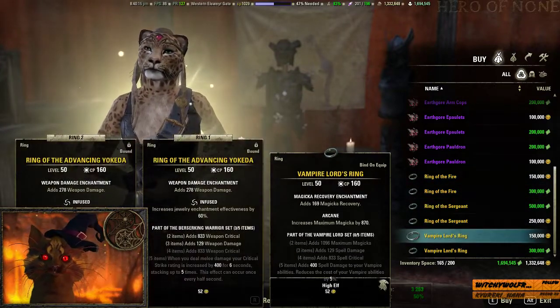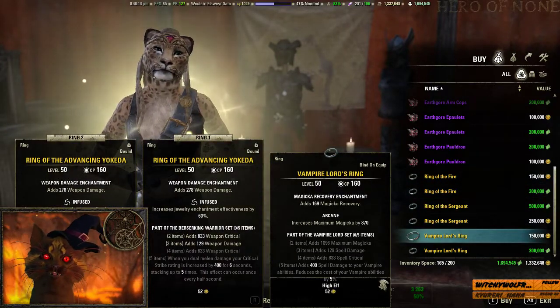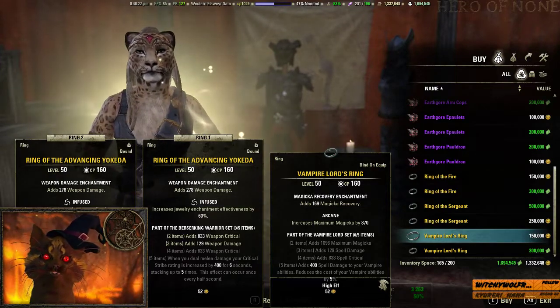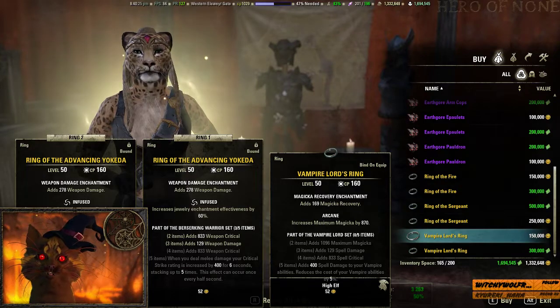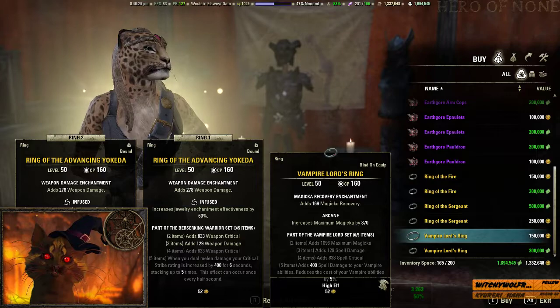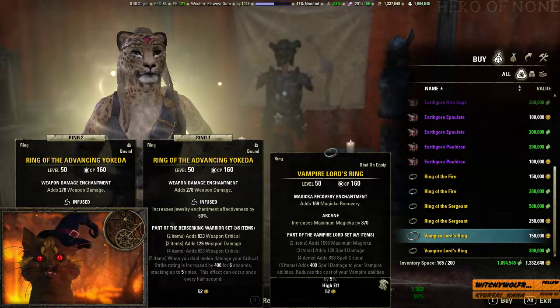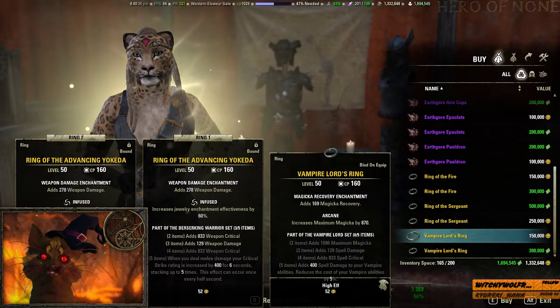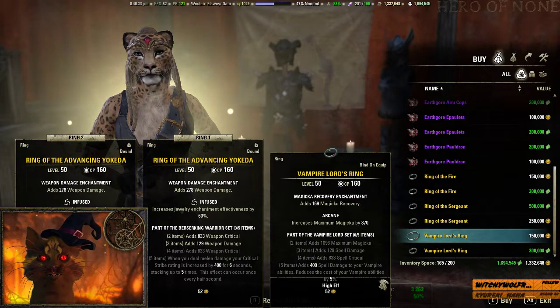Next is the Vampire Lord's Ring, which gives magicka, spell damage, and spell critical, plus an additional 400 spell damage to your vampire abilities, reducing the cost of vampire abilities by 5%. Overall, not great — it makes sense thematically I guess, but honestly vampires only have three abilities in their entire set.